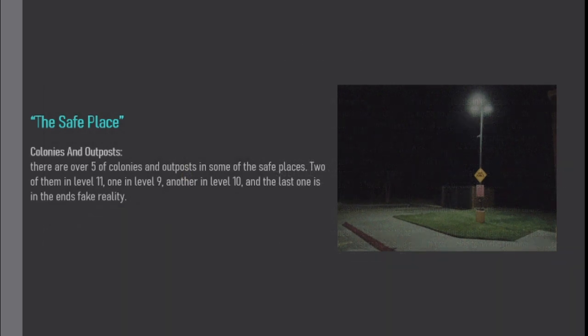Colonies and Outposts. There are over 5 colonies and outposts in some of the Safe Places: two of them in Level 11, one in Level 9, another in Level 10, and the last one is in the End's Fake Reality.